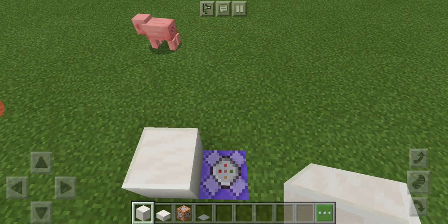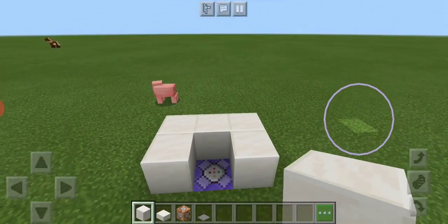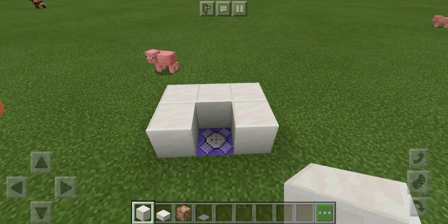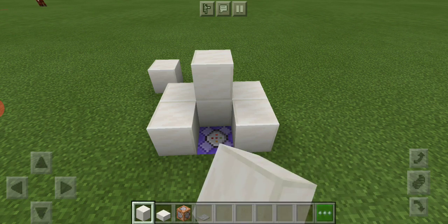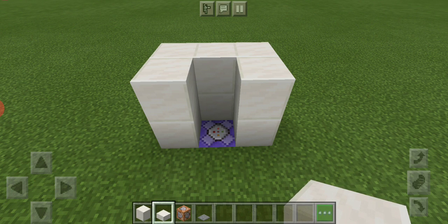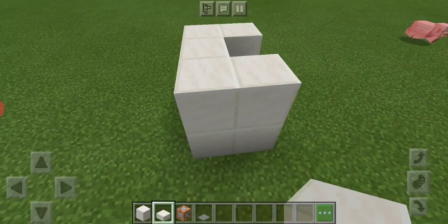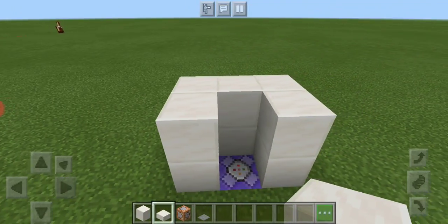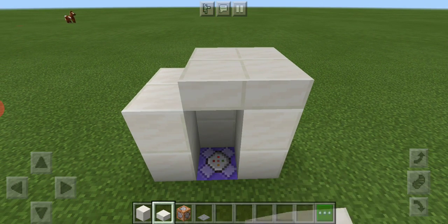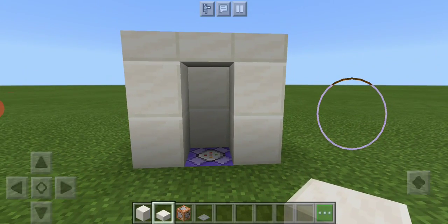A lot of people make a compact XP generator, and while those can still generate XP pretty fast, they're sometimes not as compact as you'd want for a small house. The slabs are what you use to build up around the sides of your structure. Once you've done that, you take your slabs and cover the top — you can use full blocks, but slabs look nicer.